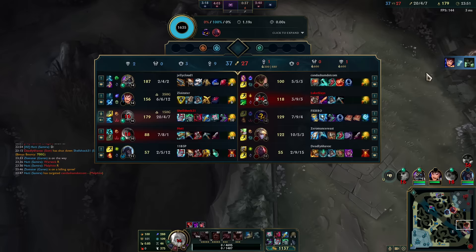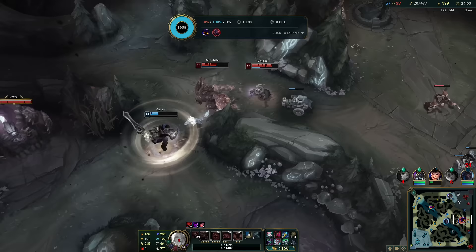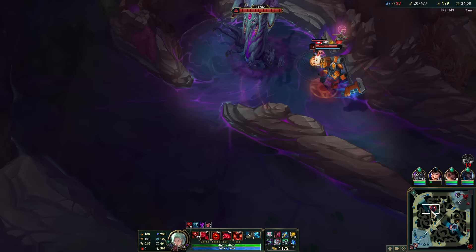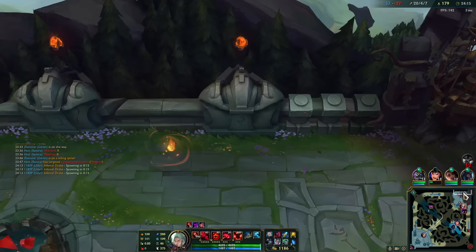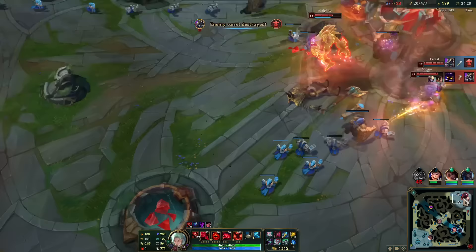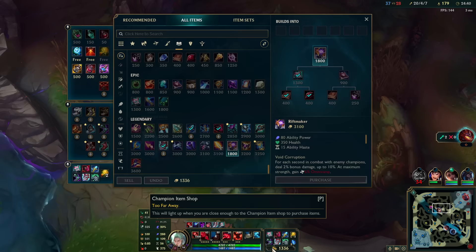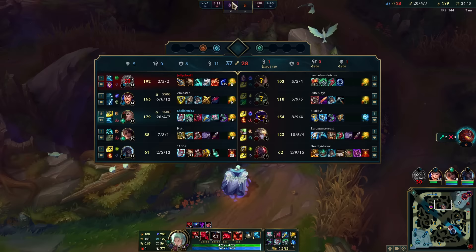Where did he get a kill? My boy Garen — I believe in him, he's going to survive this. He didn't get ulted — he's good, saved! Nasus going front door — oh he's going for it! He's going to get a rift, maybe another one — oh he's going to get ulted. That's worth, that is 100% worth. We lose nothing out of him dying, and we get dragon and they lose their base.